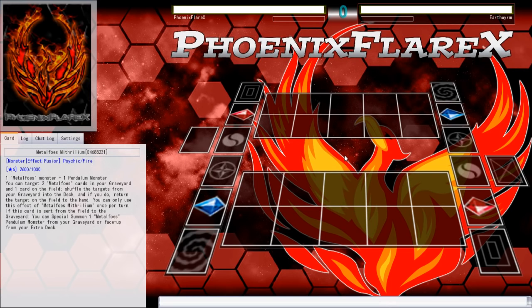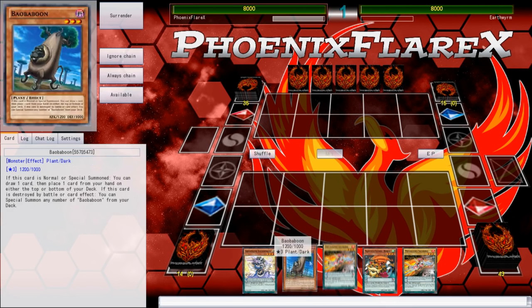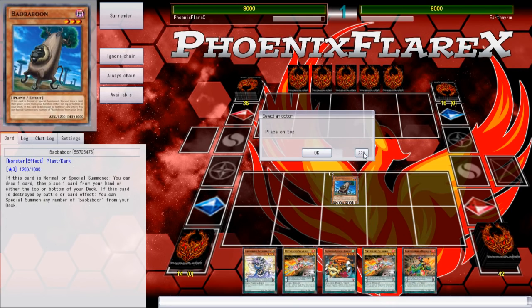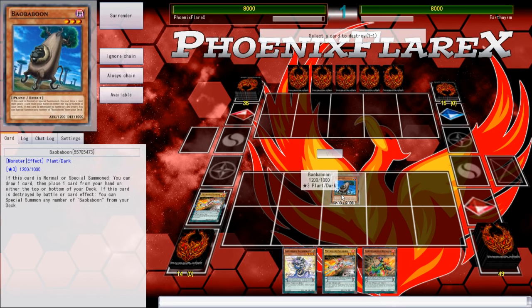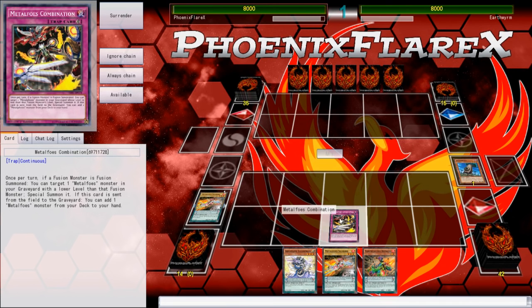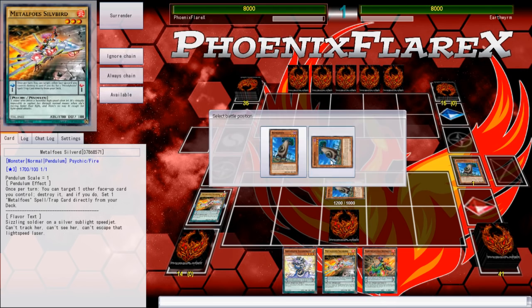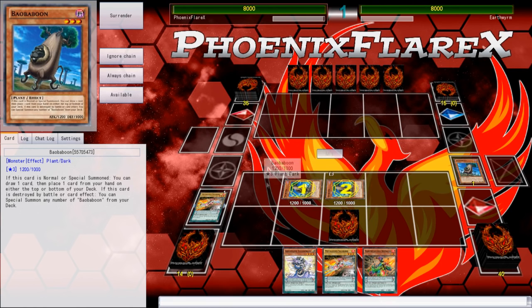I'm curious whether he's going to let me go first again. He's letting me go first again. The list he sent me was Wind Witch Yosenju. So, he doesn't have something like Maxx C, or else it would have been used on the Baobaboon. I can normal summon this, put the Bunbuku back depending on what I draw unless I draw one of the Metal Foes Spells and Traps. That's Abysmagear — yeah, Bunbuku's going back.